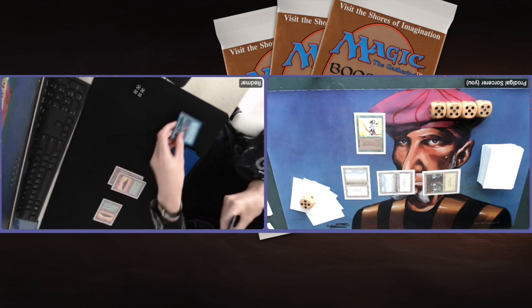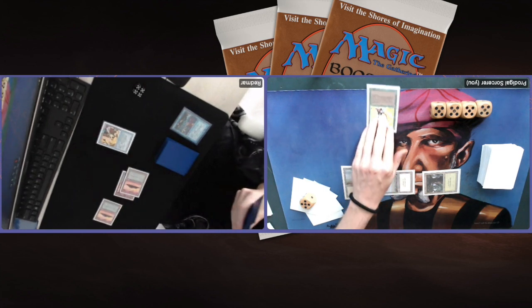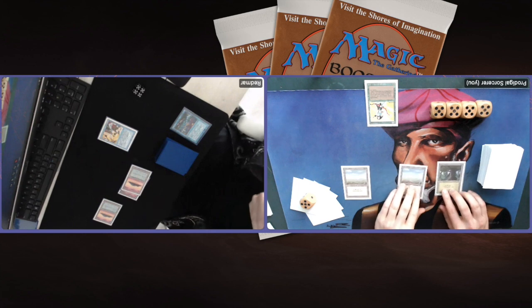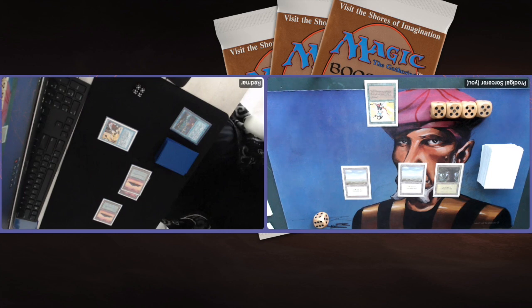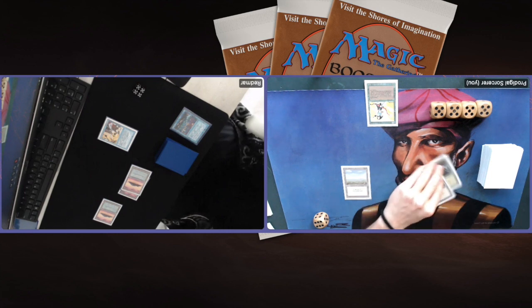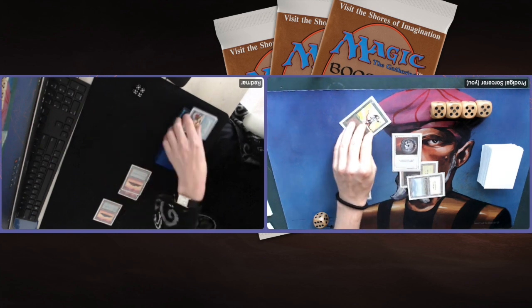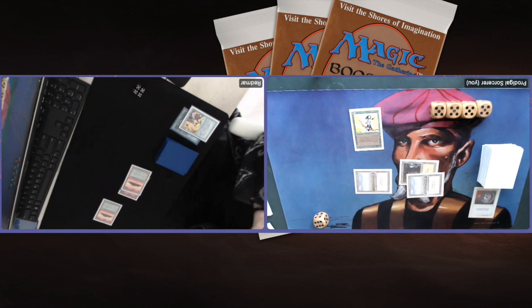There's a High Tide — what is he going to do? Playing a Control Magic over my Elvish Archer. That is an interesting move — and funny! It's really nice to see High Tide in action; we didn't see it in game one. And we're just going to see a Disenchant — there's the Disenchant, and of course no countermagic up for Redmar because he had to tap out to do that Control Magic trick. Also finding a Savannah Lions.